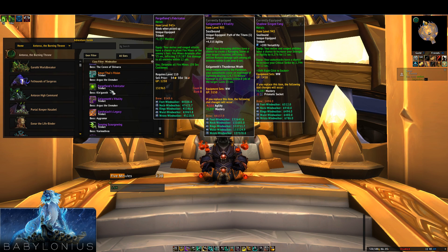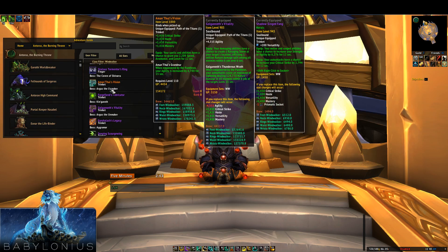Next is the Forge-Fiend's Fabricator from Kin'garoth. This has a static mastery stat, and your attacks will drop fire mines which explode after 15 seconds, or you can use the trinket to explode them all at the same time. It's a very cool trinket — I enjoyed playing around with it — but it's not particularly strong, again due to not having agility. Wind Walkers really want as much agility as possible. It's decent if you're using Serenity, as you can time the mines to explode inside Serenity for extra damage, but it's kind of in the middle — decent, not fantastic, not terrible, and fun to have mines scattered around.